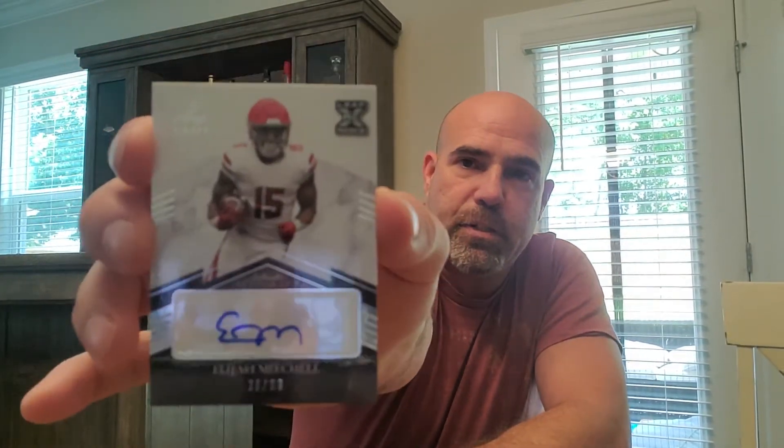Next up is a redemption card — of course I'd get one. This one is 28 of 99: Elijah Mitchell. That one there is our redemption card. The last one's not too shabby. 2021 Leaf Ultimate Draft — J.C. Horn autograph card. Could be a parallel, who knows. It doesn't tell you, it just says it could be a parallel or could not be. J.C. Horn — that one's not bad.